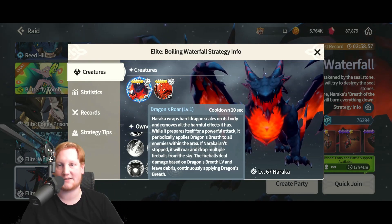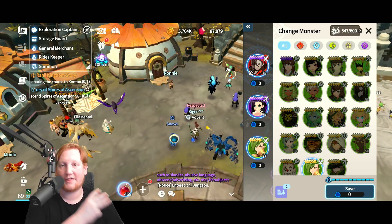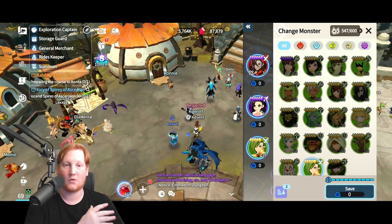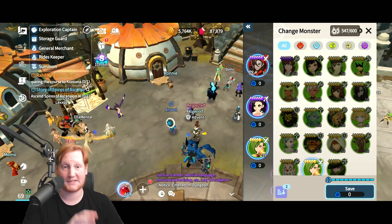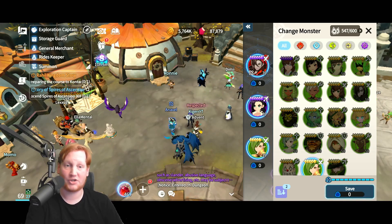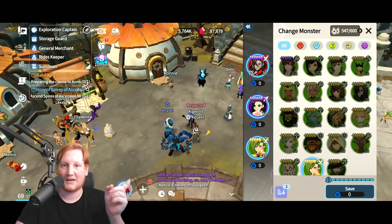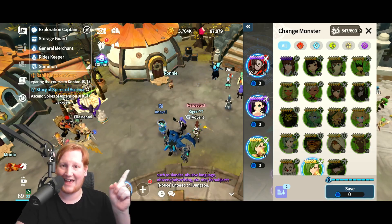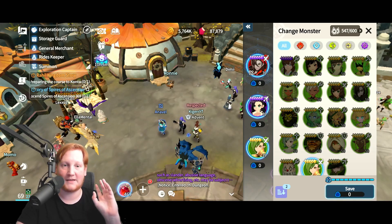Now let's get into units to bring. While it is not required after the changes, these three units — Karambit, Cassie, and Lupinus — do ignore beneficial effects, so they will do very well against Naraka during the damage phase, as well as ignoring the shields for the summons later on. While Lupinus and Karambit are harder to skill up because they're natural 5-stars, Cassie, even though she's light-dark, you can get her from the secret rooms.